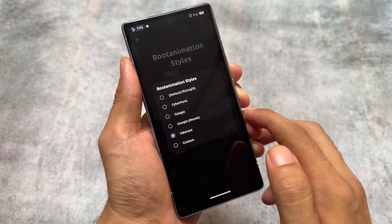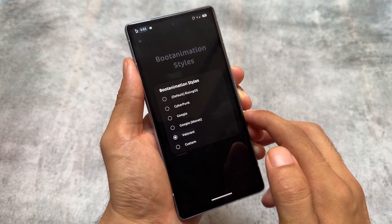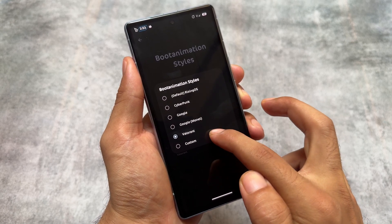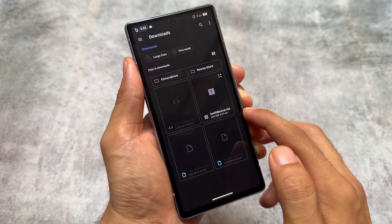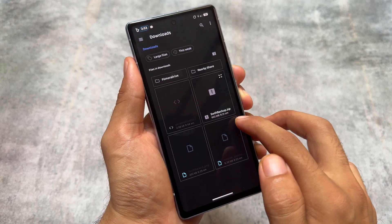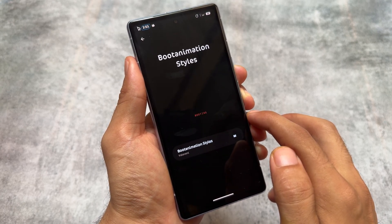One of the main highlights is that you can also apply custom boot animations. I share boot animations on my other channel, so if you are using Rising OS you can check those out and apply them directly from your storage. This is a very interesting and useful feature.